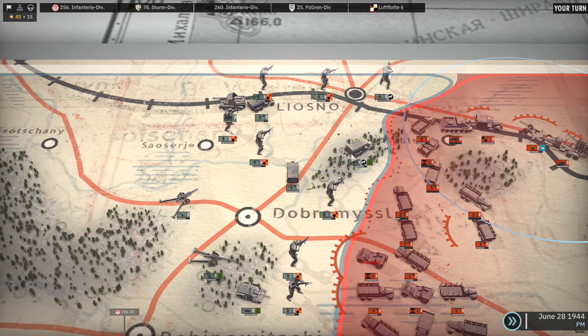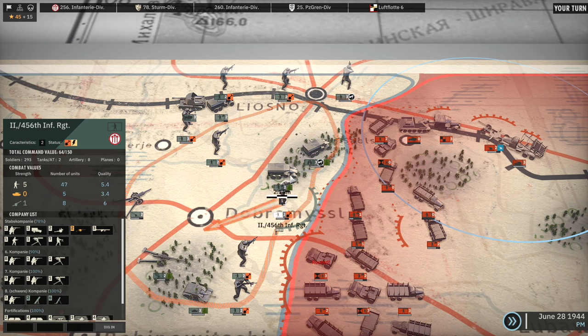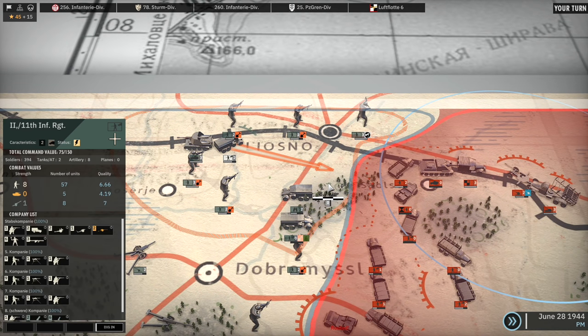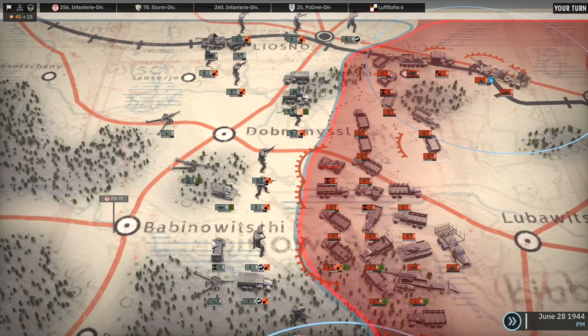Alright, well this battalion can probably just move back and then we'll just shift our other units into position. I'm going to move up here, dig in with that one, and move this back for the time being. If I can, I should probably fill that gap, although I don't want to leave myself in a position where the 94th Guard Sapper Battalion can attack us next turn. Do I have any artillery?